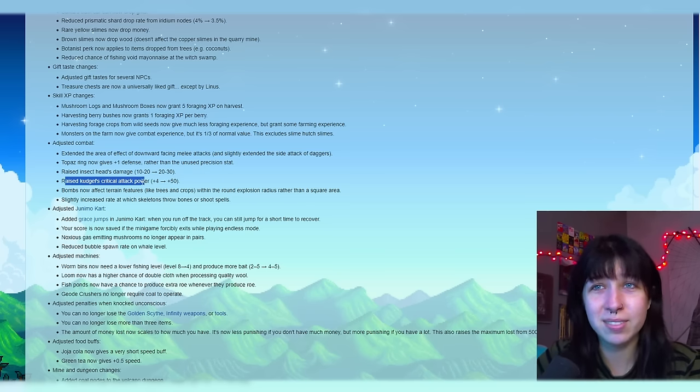Adjusted penalties when knocked unconscious: you can no longer lose the golden scythe, infinity weapons, or tools when dying. You can no longer lose more than 3 items — that's big. The amount of money lost now scales to how much you have: it's less punishing if you don't have much, but more punishing if you have a lot. This raises the maximum loss from 5,000 to 15,000 gold. Adjusted food buffs: Georgia Cola now gives a very short speed buff. Green tea now gives 0.5 speed. Added coal nodes to the volcano dungeon. Barrels now spawn on skull cavern levels divisible by 5.